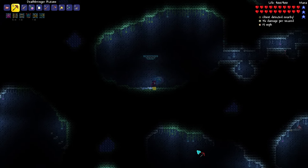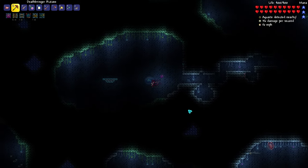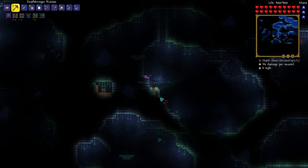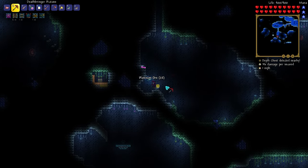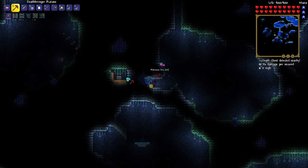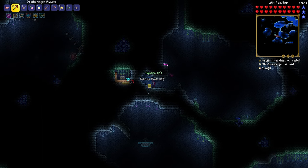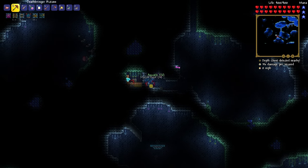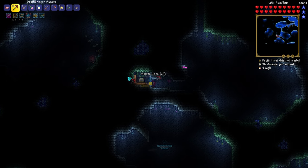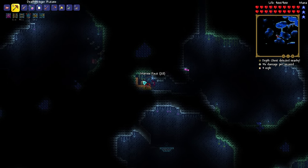Is there another chest down there? I don't see one, although it is very dark. Let's just go ahead and dig downward and see what we get. Ooh, what's this? It's platinum — oh, that's cool, so you can get platinum from there. There's also this weird chest over here that I'm going to go get. It looks like an underwater chest thing — that's a technical term.